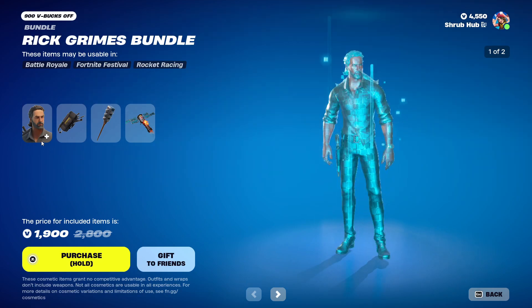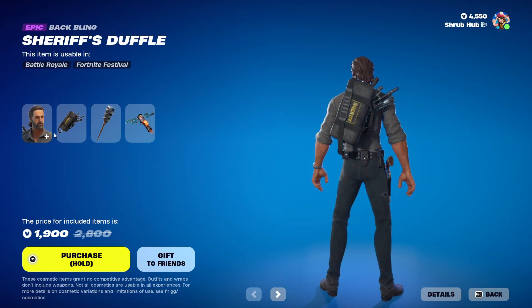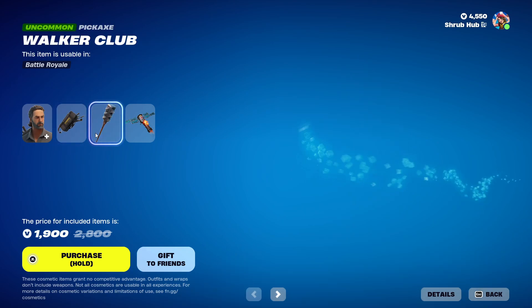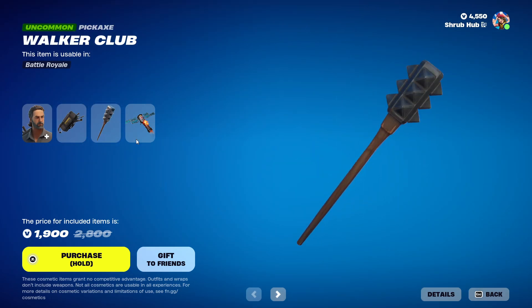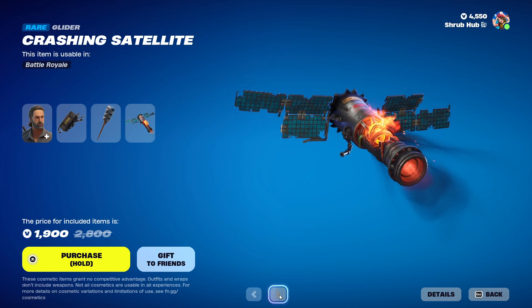Then we have the Rick Grimes bundle, with the Rick Grimes skin from chapter 2, season 8. He comes with the Sheriff's Double Bad battling. Then we have the Walker's Club from chapter 2, season 8. Nice set.